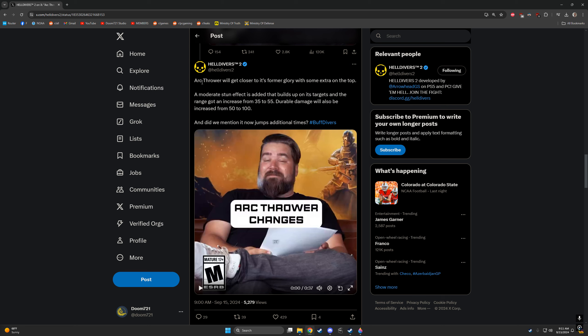Interesting — it jumps additional times now. There's a ship upgrade that adds an extra jump to the Arc Thrower. Does that mean it jumps additional times and then you get a bonus additional time from the ship upgrade? Because then you're going to have a lot of jumps. And with a lot of range and a lot of jumps, the bug front is never going to be the same. The Arc Thrower is just going to be chain lightning demolishing everything.